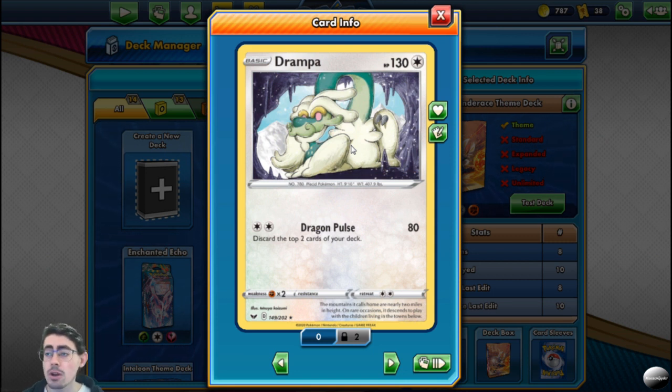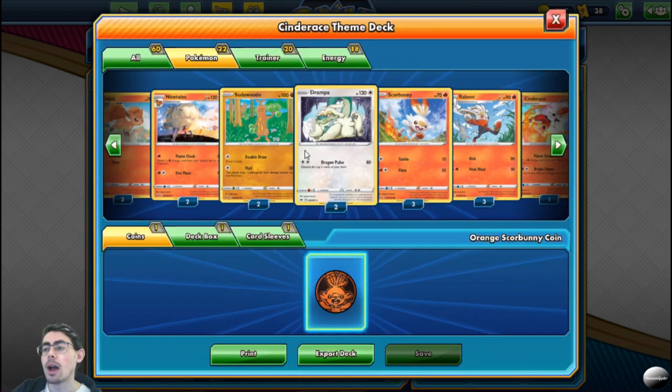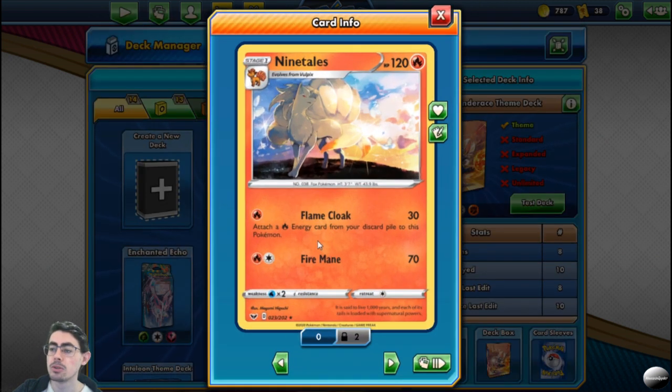The drawback with Drampa: two retreat cost, so you're rarely going to be retreating it. And Dragon Pulse discards the top two cards of your deck — that's where you've got to get a little lucky. But there are ways to mitigate that. How do you deal with it? You use Flame Cloak. Flame Cloak is a one energy attack which two of your Pokémon have — the Scorbunny line and Cinderace. It deals damage and retrieves energy cards from your discard pile and attaches them to this Pokémon as a way to easily charge up. This works so well with this deck because it enables you to not worry too much about Drampa discarding energies, and it enables you to retreat super easily.